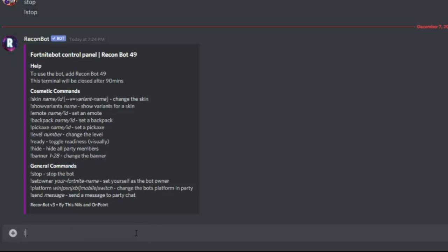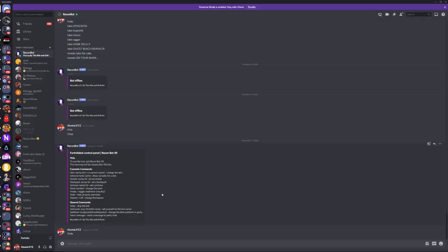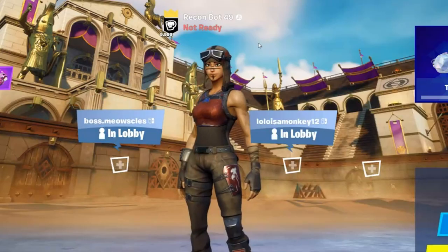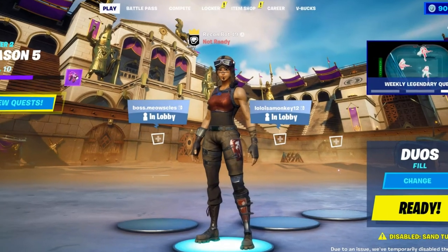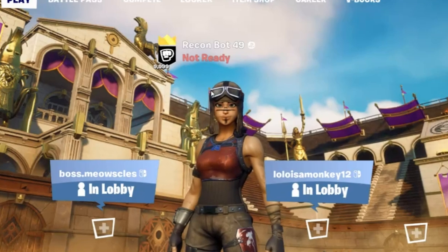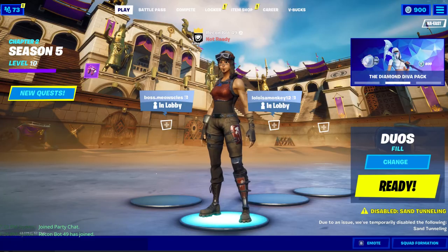The first thing you want to do once the bot has joined your party is type exclamation point hide. This is a new feature they just added that will hide all other players. As you can see, Recon Bot is now the only person visible, which makes it look pretty realistic — great for pranking friends or sharing your screen.